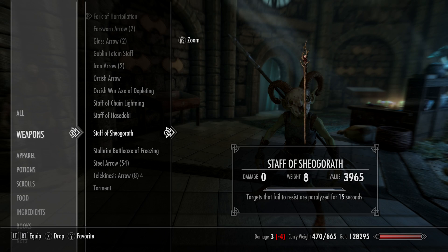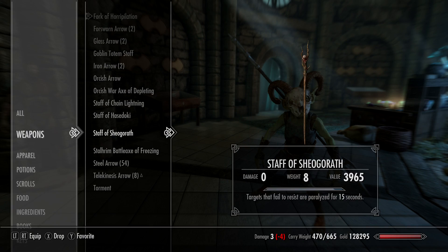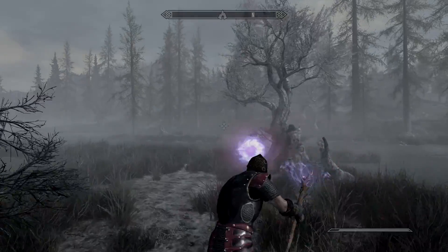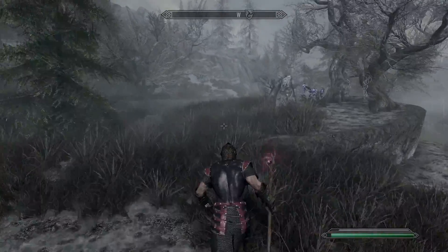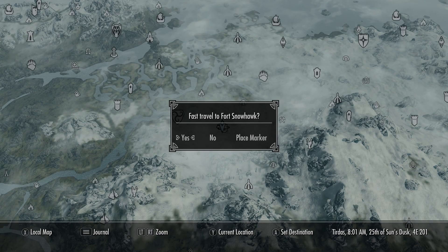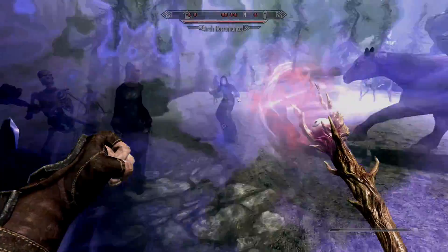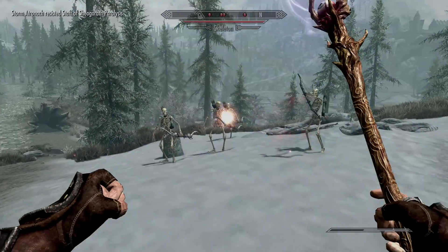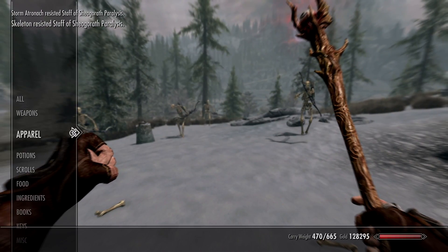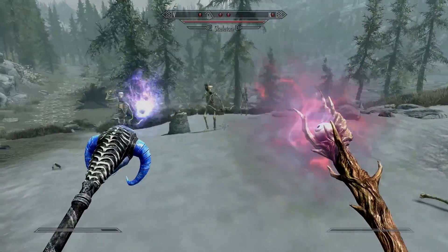A lot of these quest items look great but sometimes aren't that great in practice. This staff will basically paralyze anyone for 15 seconds, which can be useful, but it only works against certain creatures. I love the look of it, and for more specialist builds you could definitely get some use out of it if you're really going for that dark mage vibe. I went to Fort Snowhawk where there happened to be a bunch of necromancers - it did work and you can actually paralyze a lot of those guys. That's 15 seconds out of the way, but it doesn't work on the undead. It's a pretty powerful staff so it uses up charge very quickly, meaning you'll need a lot of soul gems to replenish it.